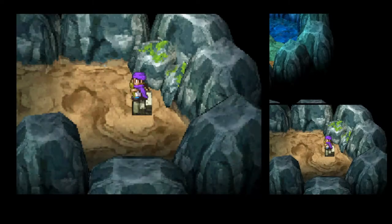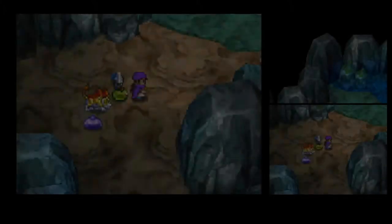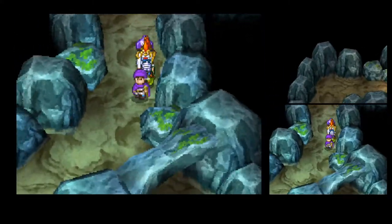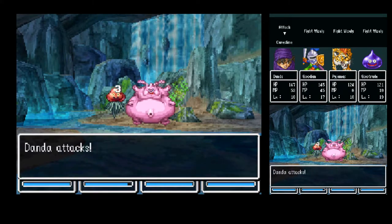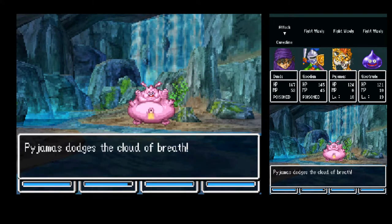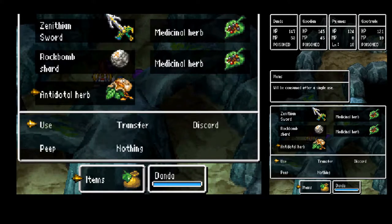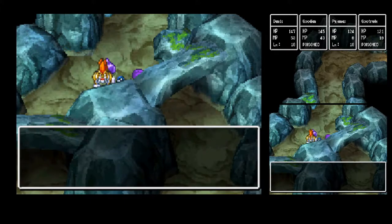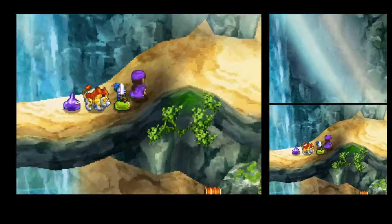Cure Slime still 1 in 64 — so unlikely. Antidote Herb dropped — why not, toss it in. That's for out of MP situations and it happens, so let's use 2 MP to cure the poison. Still getting chances at the Cure Slime. Taking the bottom path shows that there are 2 paths above that also go nowhere.